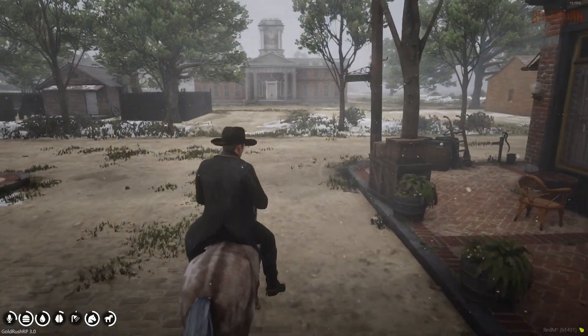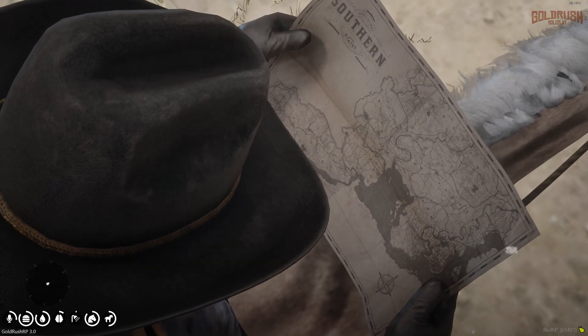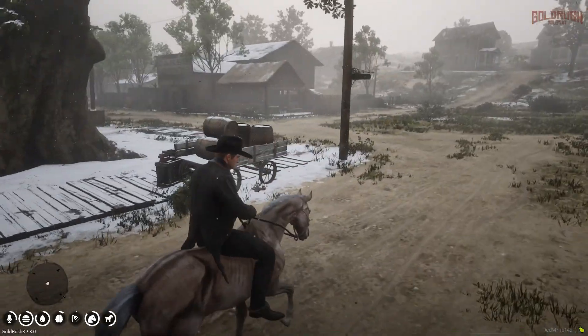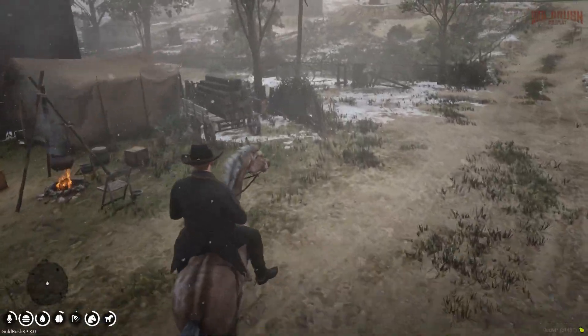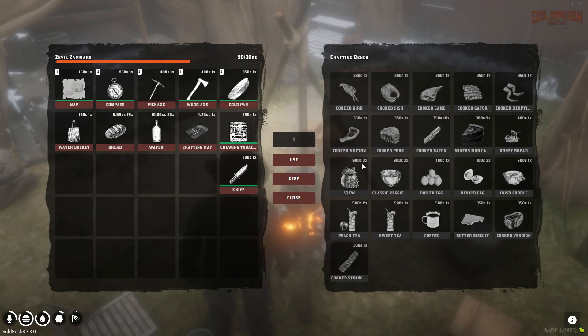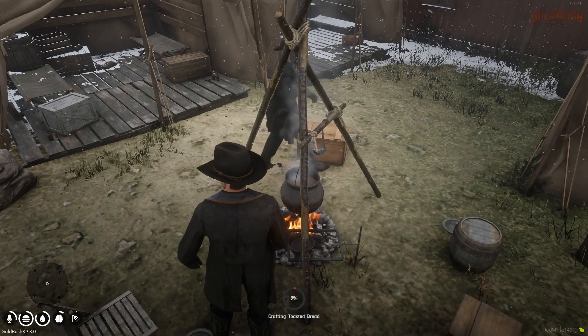Last thing to check out is the cooking station. Third-eyeing it opens a cooking menu. There's a ton of stuff you can cook right away, with the recipes showing the ingredients needed. We try toasting our bread — but it seems we have to toast each piece individually, which is going to take a while. There's a cancel option thankfully. Now we have some toasted bread.